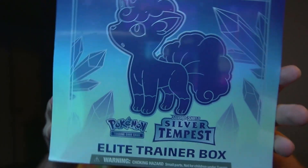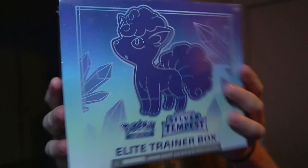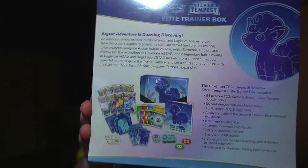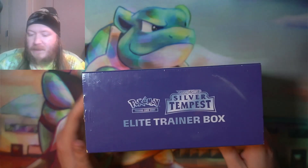What's up Squirtle Squad, welcome back to the channel! Today we are gonna go ahead and open up some Silver Tempest — we're gonna do this elite trainer box. If you don't know, it comes with eight booster packs and a bunch of other goodies inside. If you guys are excited, make sure you hit the subscribe button so you don't miss out on a video. Let's get into it!